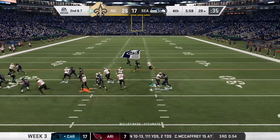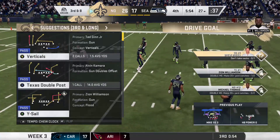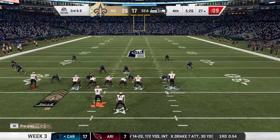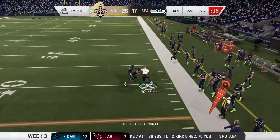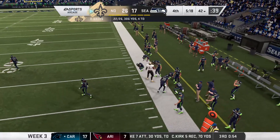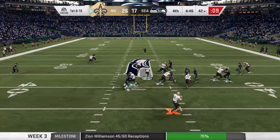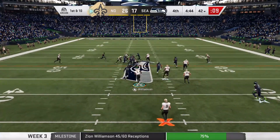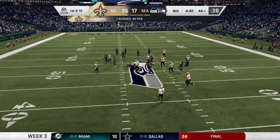That's the end of the third quarter — going to the fourth now. Another little screen pass to the outside, not getting anything. Third and eight — coach knows we need a first down. Zion on the edge gets the first down and more. Zion with the block there — crucial for Alvin Kamara getting all the yards he did. First down.